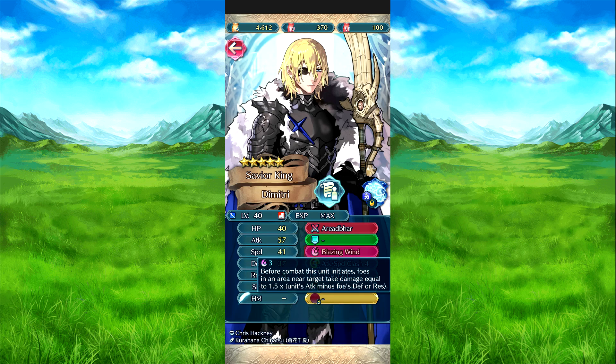Blazing Wind — before he enters combat, foes in the area near the target take damage equal to 1.5 times his attack minus the foe's defense or res.